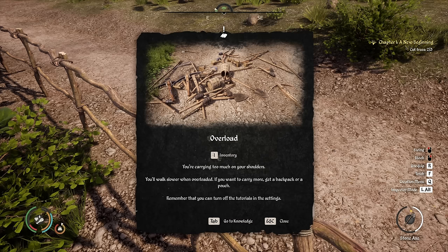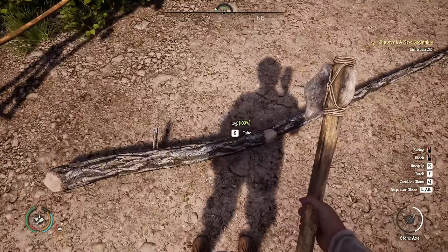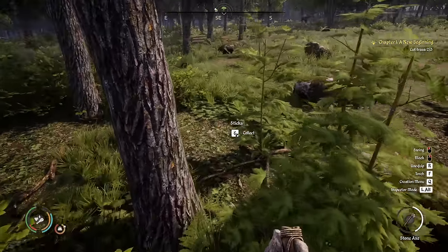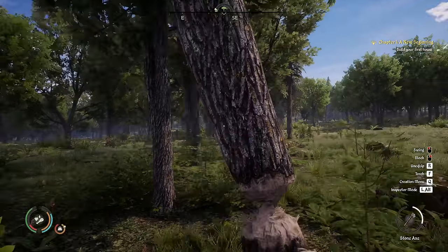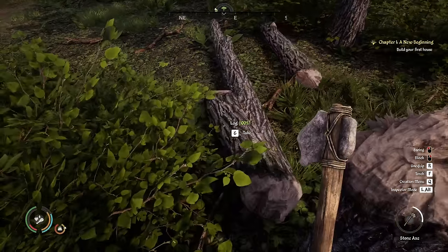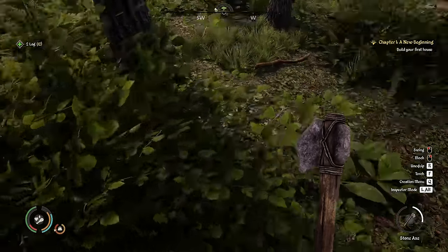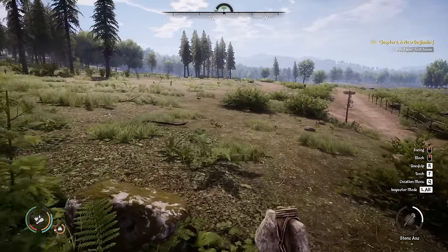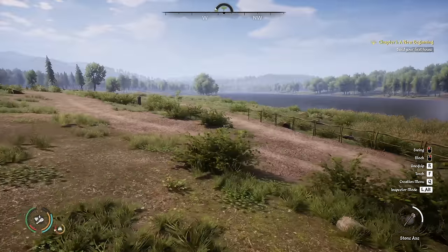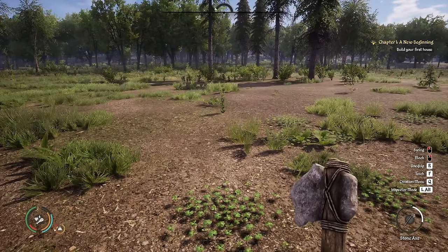It magically turns into logs once you smash it up enough. Build your first house — we'll build it over here by the crossroads, nice and close to the road, lots of foot traffic. Buildings menu — farming, no. We want houses. Wait, what's that animal in the background? We'll deal with that later. Simple small house.